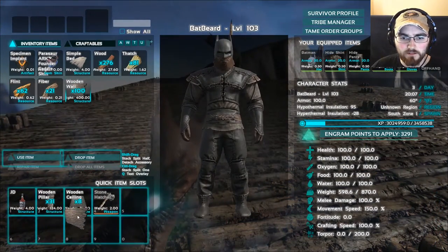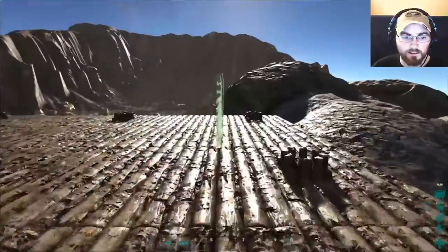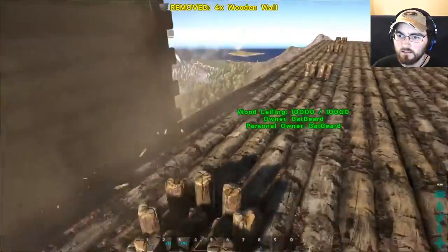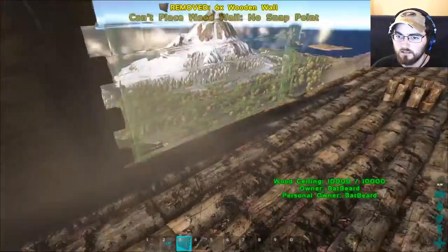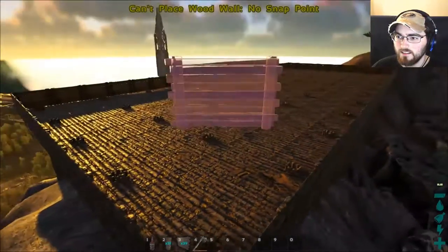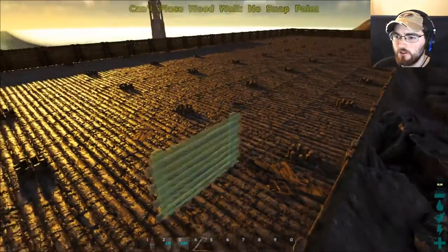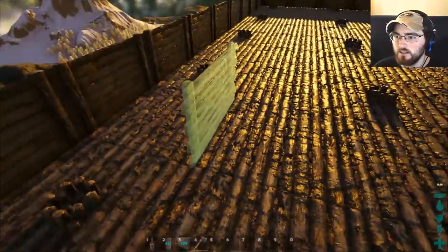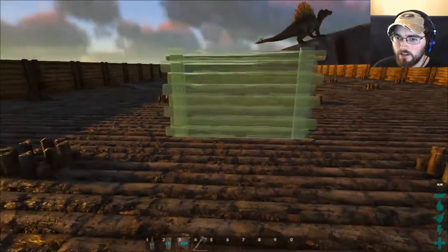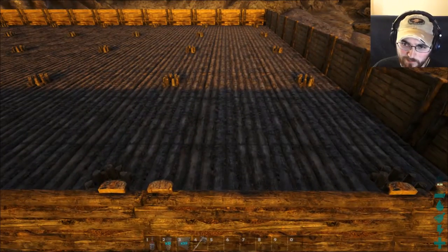I'm gonna replace ceilings with walls on my hotbar. There is the whole foundation. One thing to note: if your computer has a problem with extra structures, you can remove the center rows here and it won't affect the structure above it. But if you don't have a problem with structures, by all means just continue building.